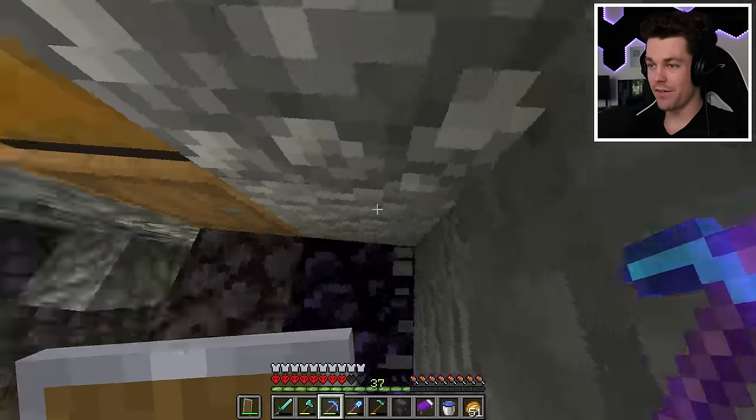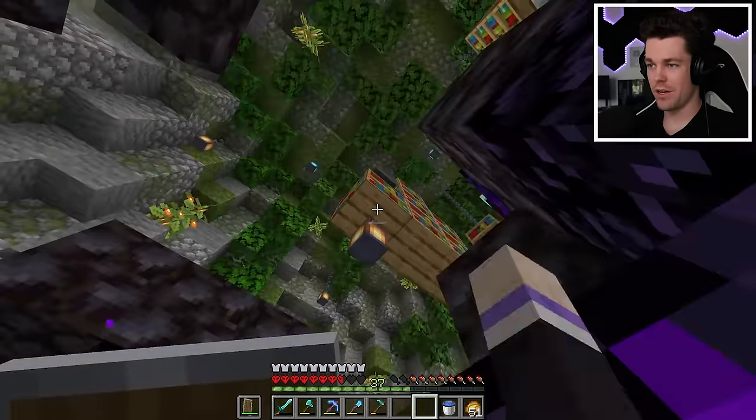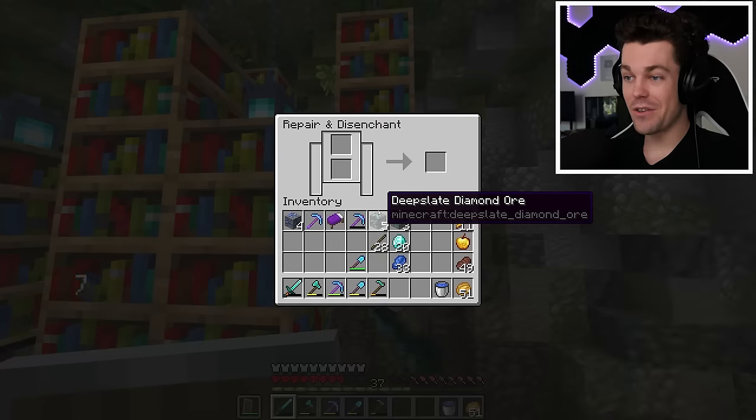Let's also grab my anvil and I think I'm gonna put it right here. I'll place this lantern right down here. I think that looks good. And now we can use my grindstone.